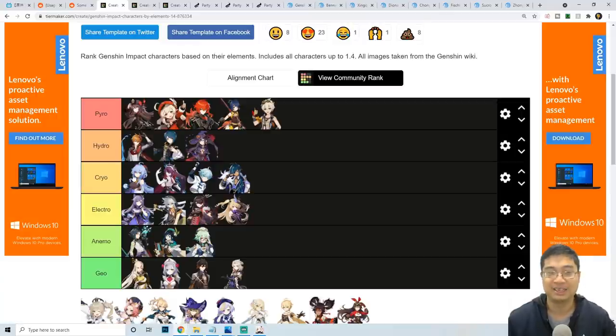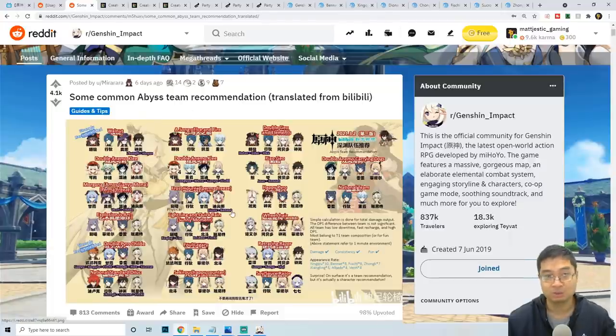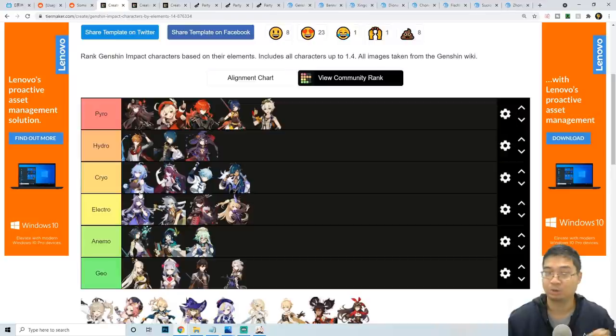Ganyu is incredibly powerful as a charged attack dealer with cryo damage, great AoE on her burst, and a taunt from her E-skill — she's top-tier across most tier lists. After Ganyu, Chongyun and Kaeya can still be cryo DPS options. Rosaria is special because she deals both cryo and physical damage, which is important since most cryo teams struggle against cryo slimes or cryo abyss mages.